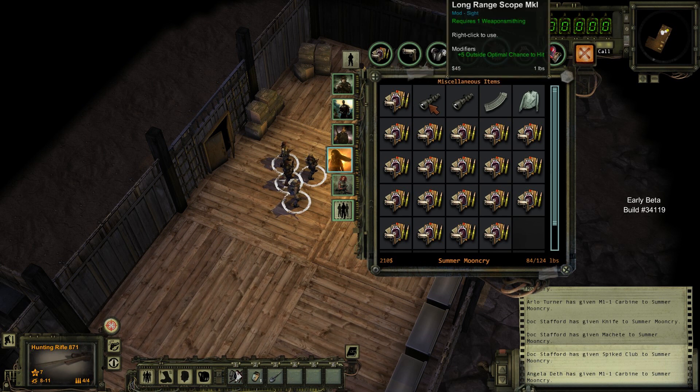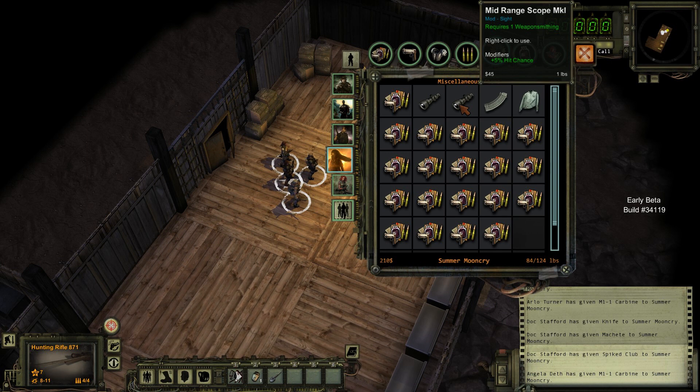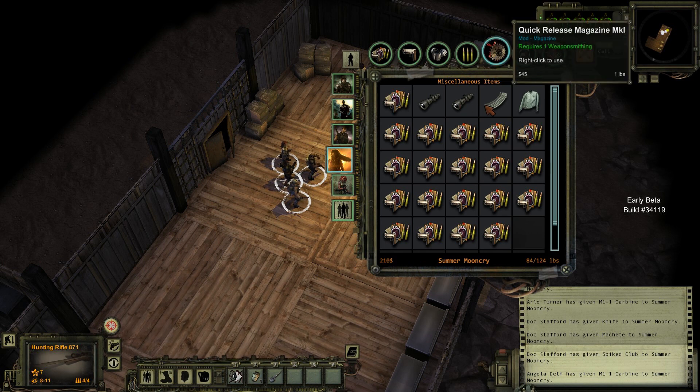We've got a long-range scope mark one — plus five to outside optimal chance to hit. Then we've got a mid-range scope, plus five percent chance to hit. And we have a quick-release magazine mark one — I'm assuming that reduces the amount of AP to reload. That makes sense to me.